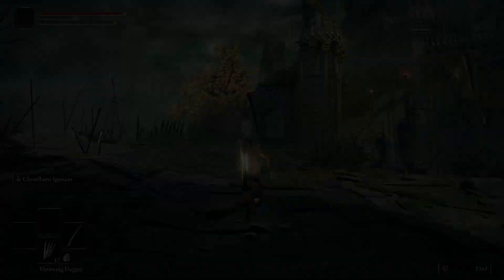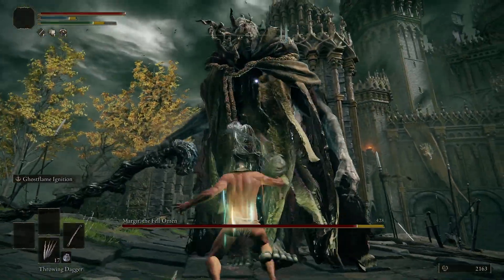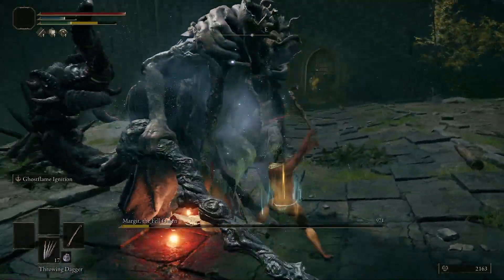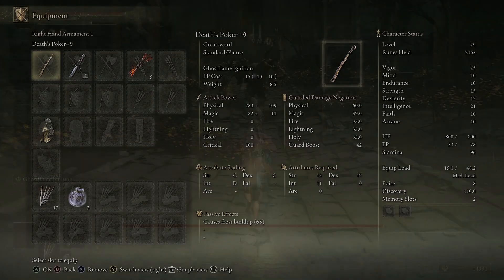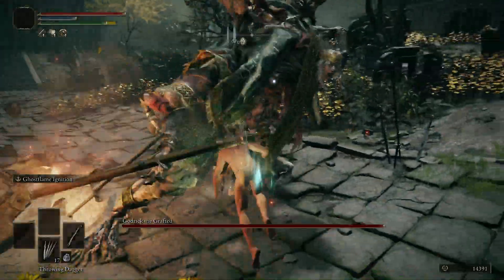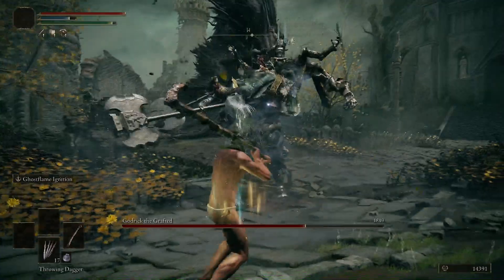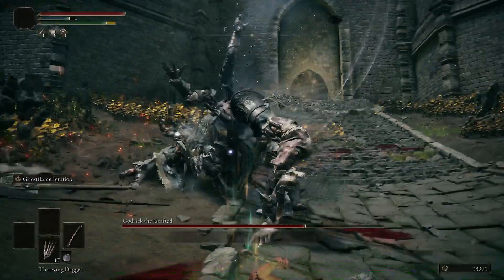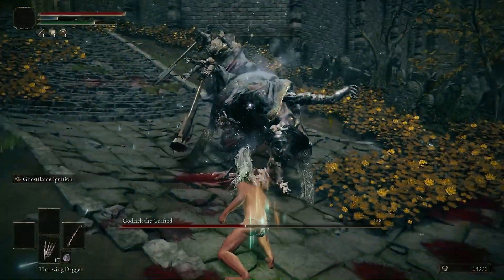To get the Ancient Dragon Somber Stone and bring the Death's Poker up to plus 10, you're going to need to kill at least one Demigod. I always go with the easiest one which is Godric. Since we have a plus 9 Somber weapon that's nearly maxed out, killing these bosses is going to be hilariously easy. So that was Margit, and then make your way through Stormveil — you'll get to Godric, and it's pretty much the same thing: just spank him with the Ghost Flame Ignition. He has more health but it's still easy because we just do so much damage.